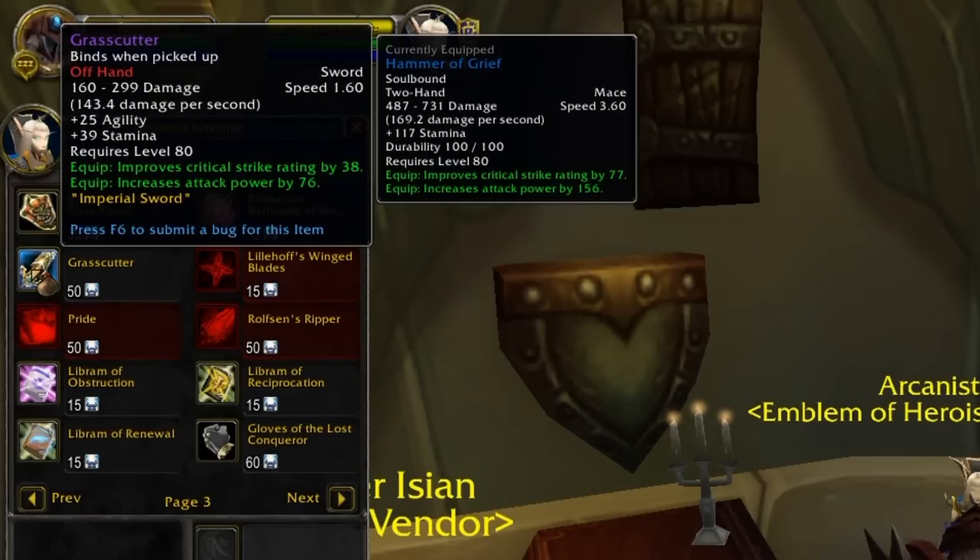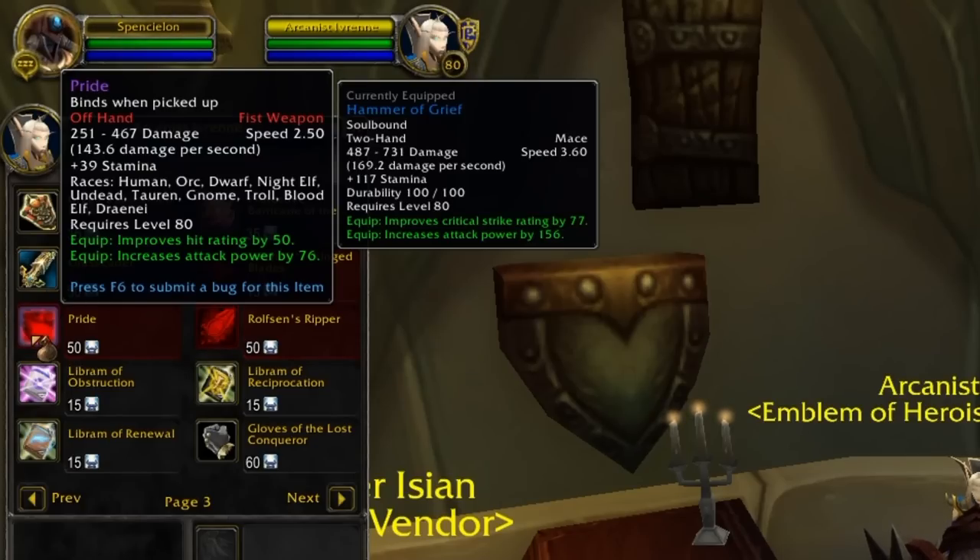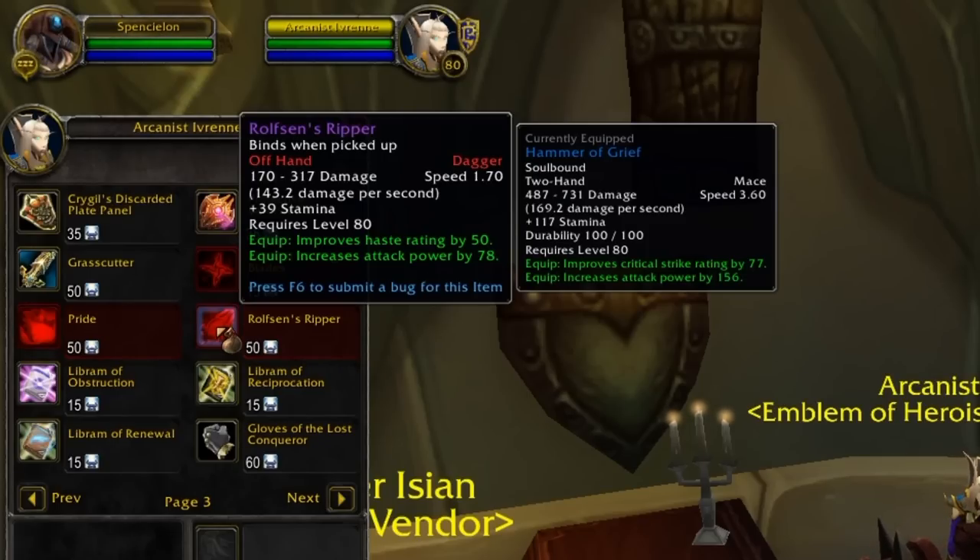Grass Cutter is a very nice one-handed sword with Crit and Attack Power, 1.6 speed. I've actually seen this in numerous Phase 1 pre-raid BIS lists, so definitely worth getting before Naxx. If you're something like a Dual Wield Unholy DK or a Rogue, there are use cases for this for quite a few classes. Also, there's a throwing weapon for only 15 Emblems — there are throwing weapons from pickpocketed lockboxes, so this might not be worth the 15 Emblems, but it's probably the easiest option. You also have Pride, which is an off-hand fist weapon with 2.5 speed with Hit and Attack Power. Or Rolf's Ripper, which is an off-hand dagger for 50 Emblems.